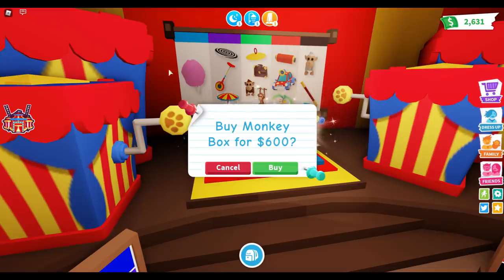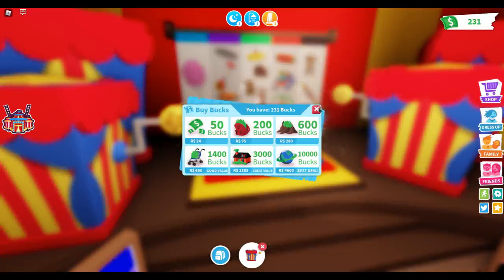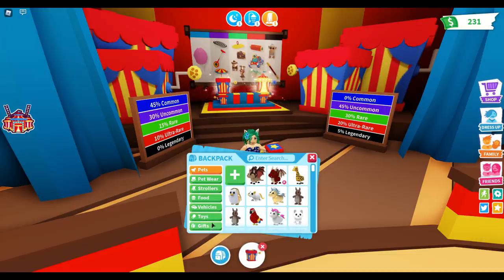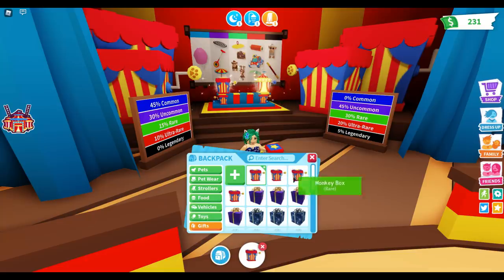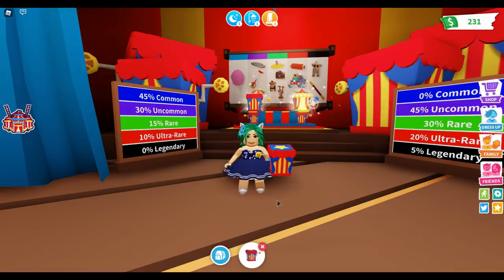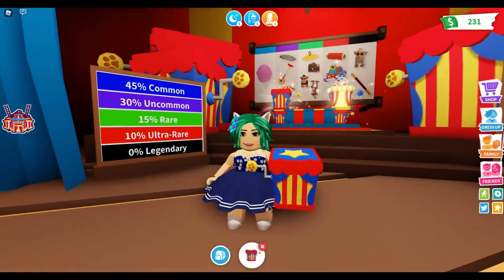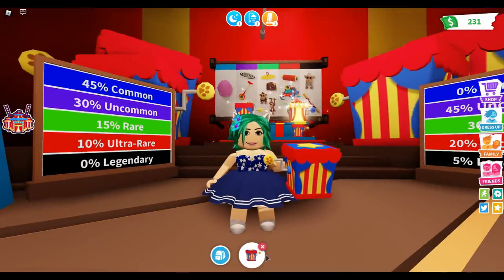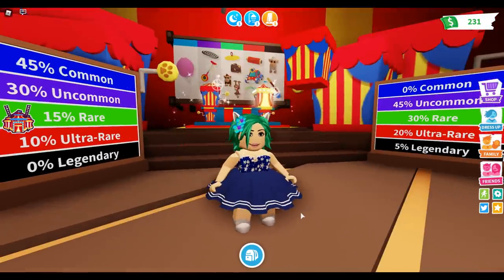Let's buy some boxes - let's buy as many as we can. I have four monkey boxes. On my other account I do have more money, so I might switch to my other account and give me more money. Actually, they got rid of the ability to give yourself money - the registers don't work anymore. So I'm just gonna have to buy boxes on my other account and transfer them to this one. Let's start opening these four boxes.